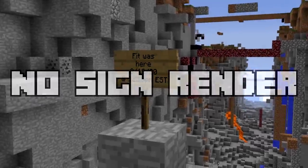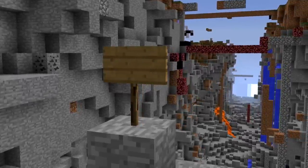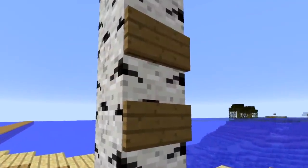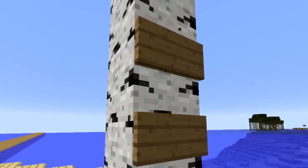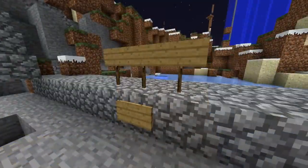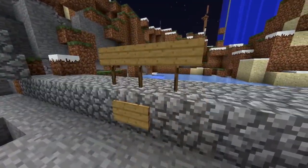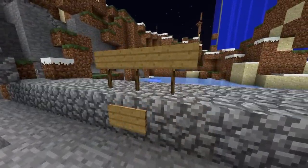No Sign Render is a hack that makes all text on signs disappear. It's client-side only, so the text is still there — you just can't see it. This hack would seem to be the most useless one yet, and to a lot of players it actually is. But for people such as myself that make content on 2b2t or livestream it, this hack is incredible.